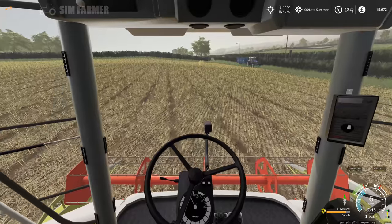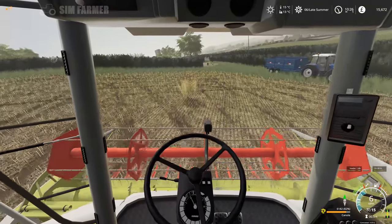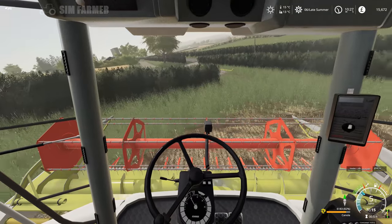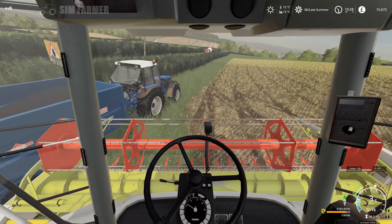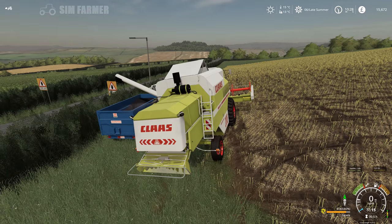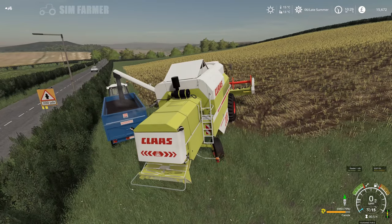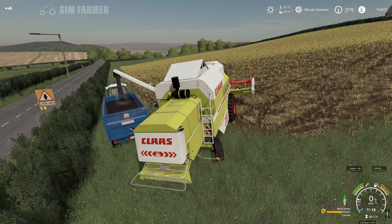I'll get this unloaded and I'll get field 78 done. I do have two contracts - one for barley and one for canola as well - which probably won't get done during this episode, so I'm going to have to do those off camera. So what I'll do is I'll get field 78 done, get all the canola back to the yard, and then we'll head over to field 47 and start on the barley.